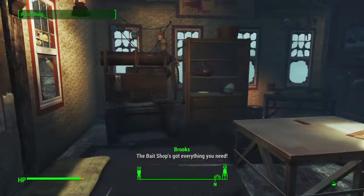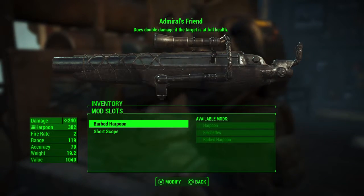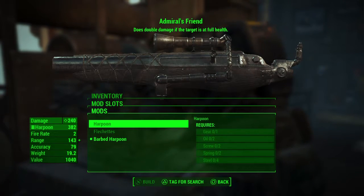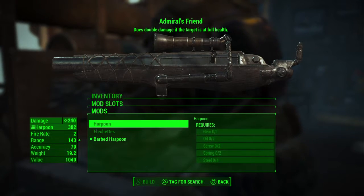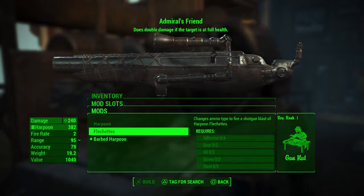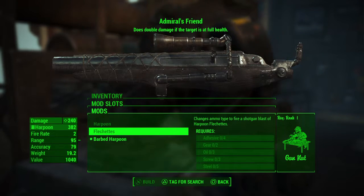Let me go to a workbench real quick. There are two categories of upgrades you can get with it. First is the ammo itself — to change the harpoon. You have the regular harpoon at 143 range. Then there's the flechettes, which changes the ammo to hit like a shotgun blast. That requires rank 1 in Gun Nuts and the range goes down to 95.